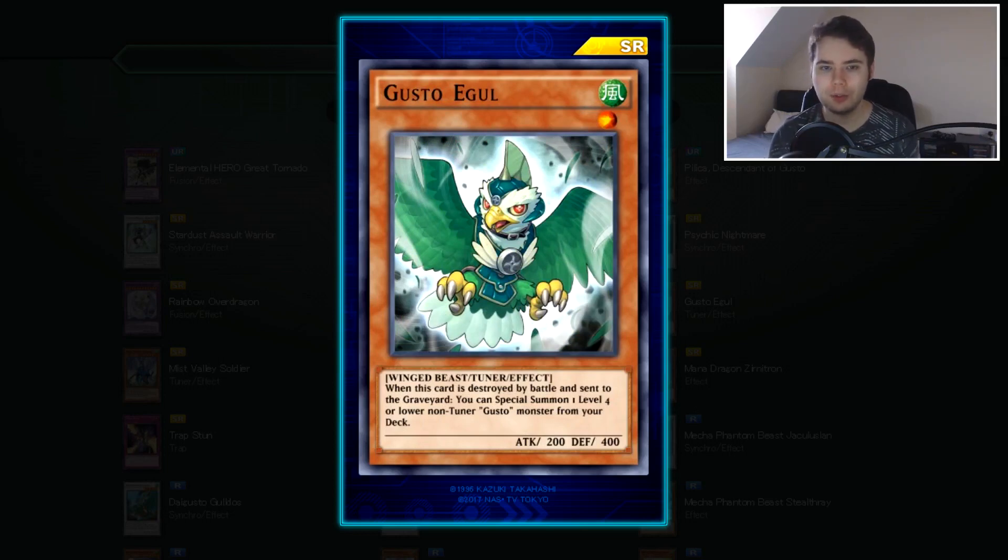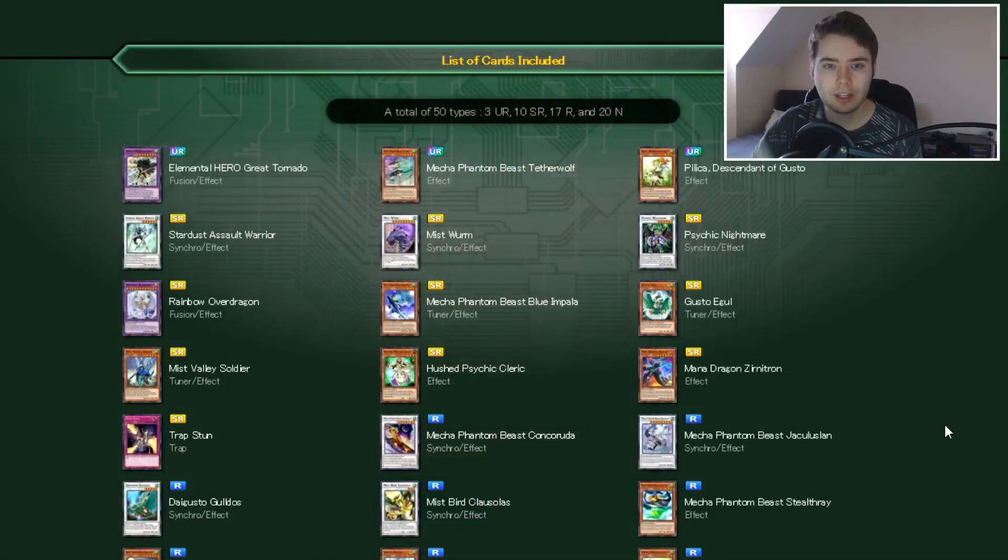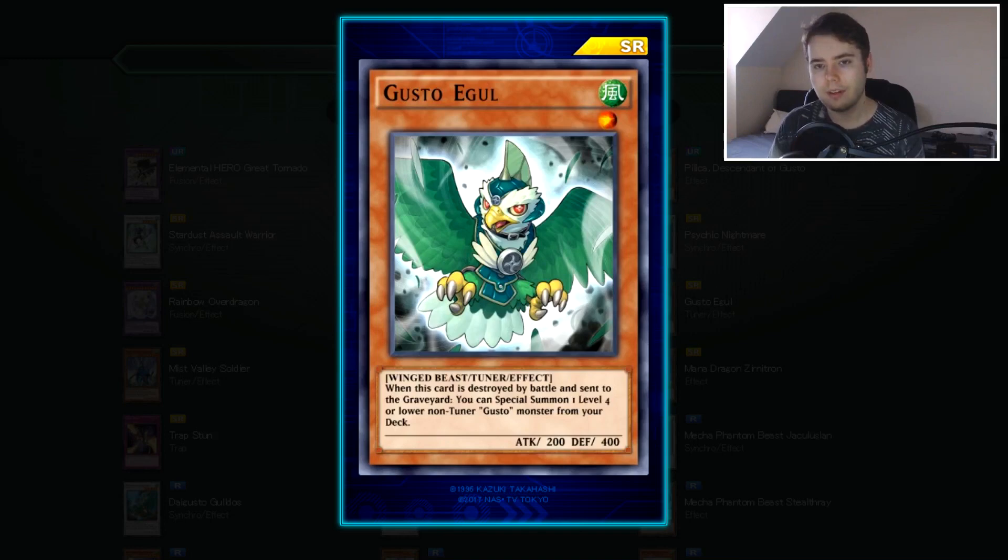Then we have Gusto Eagle, a level 1 Tuner. When it's destroyed in battle and sent to the graveyard, you can special summon one level 4 or lower non-Tuner Gusto monster from your deck. This gets you out some really cool things — it can get out Pillica, the level 3 UR, from the deck when destroyed. Then Pillica, when normal summoned, gets you a Tuner out. It's a shame Duel Links doesn't have Main Phase 2 to fully take advantage of Gustos on your turn, but if that Gusto level 1 Tuner is the last thing destroyed during your opponent's turn, you immediately have your next turn play set up. I'm looking forward to playing Gustos now — I was disappointed we didn't get much support in the first box, but now we can see why. They have some cool stuff.